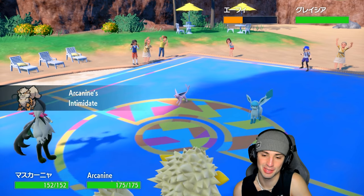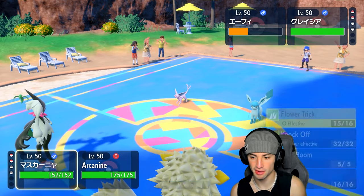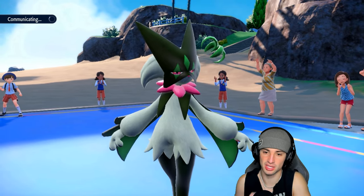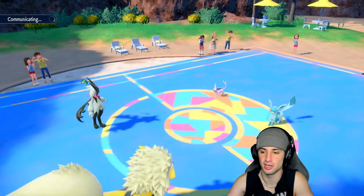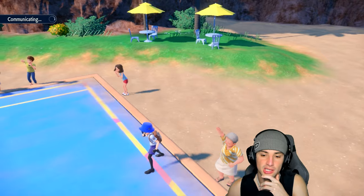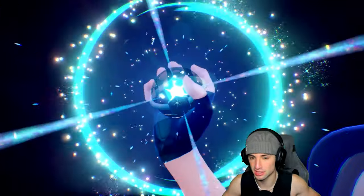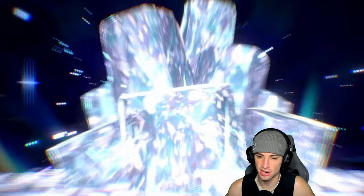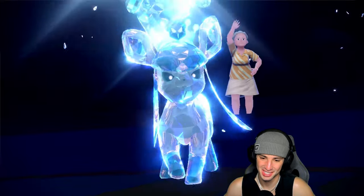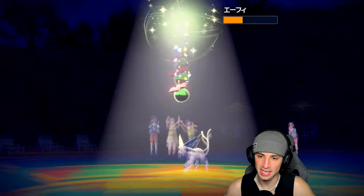Arcanine comes out — we get the Intimidate. Glaceon is here, which is beautiful. They still have Tera. From here we just go Flower Trick into this slot to make sure it goes down, then rip a Flare Blitz. Focus Sash is still active. Chances are they'll go for an ice move into Meowscarada — I don't mind that. Glaceon Terastallizes into Water type! I have Wild Charge and Flower Trick, so this could still be good for us.